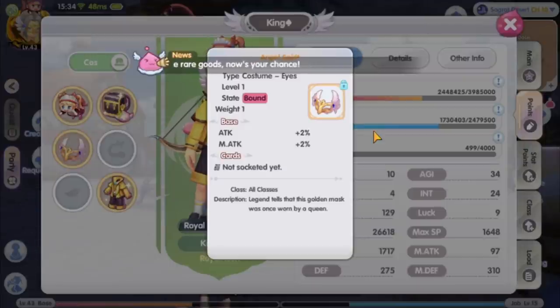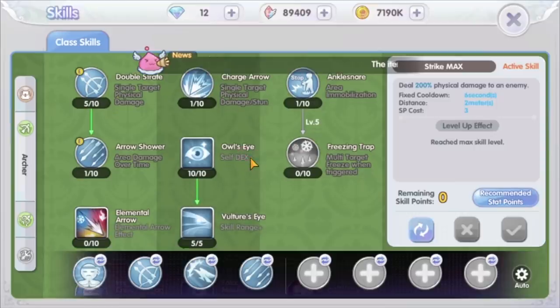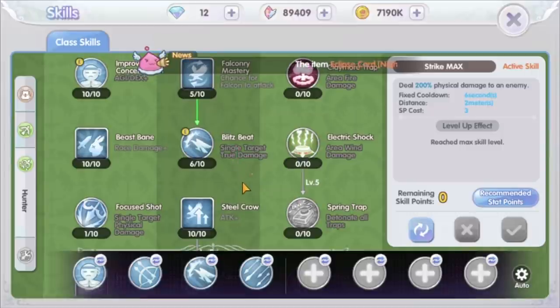He seems like a nice guy. I like that he is also sharing his knowledge about the game and not reserving it. Alright, next is my skill set. The important skills are these 3: Falcon Mastery, Blitz Beat, and Steel Crow.